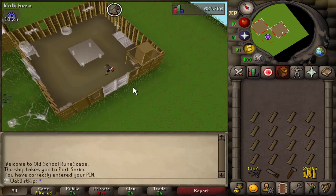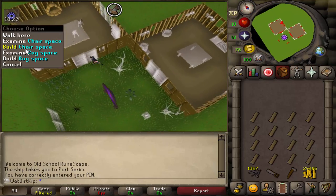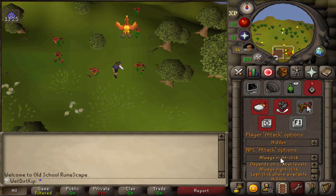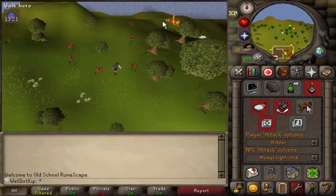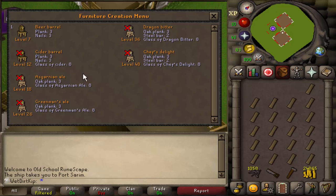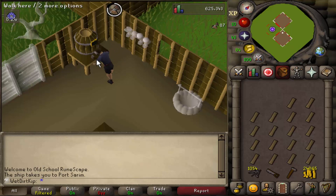Actually before we move on I'm gonna build everything else too — the bookcase and the chairs — because I want my house to look nice. This Entrana Firebird sometimes gets in the way but I have my NPC attack option set to right-click only so if I accidentally click on it I'm not gonna attack it. Oh, we got the first few upgrades to the house — first thing is the beer barrel. If we bring an empty beer glass we can fill it up with unlimited beer as much as we want.